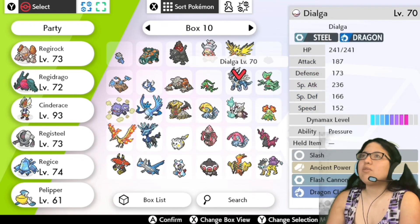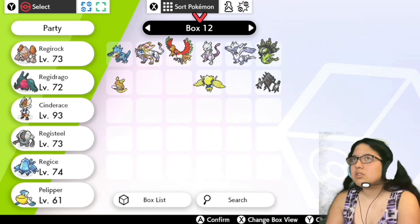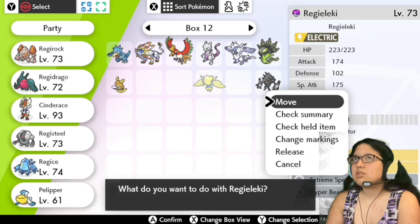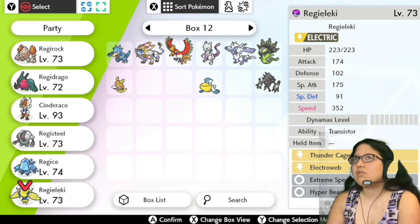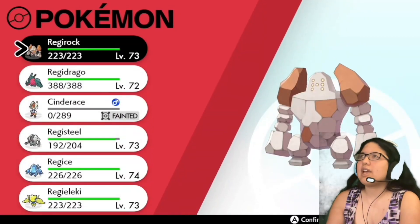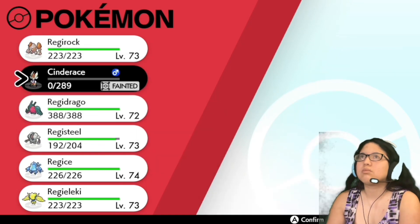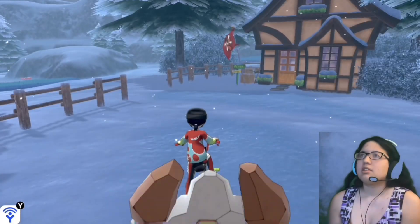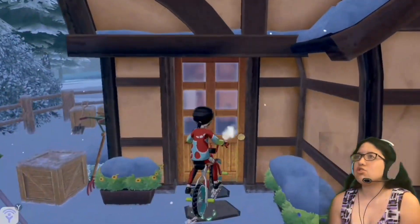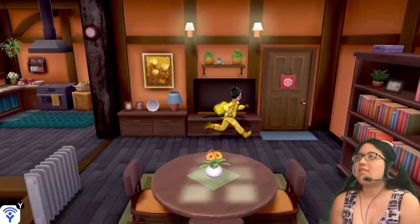I'm looking for all my Reggies just because I always want them in my party. I can only have five anyway because I always hold Cinderace with me, so okay. I have all my Reggies with me just in case I come across strong Pokemon, which I will be doing.